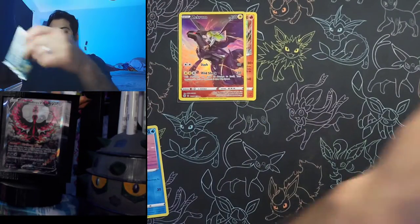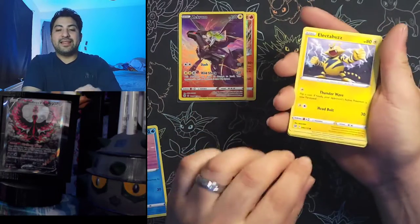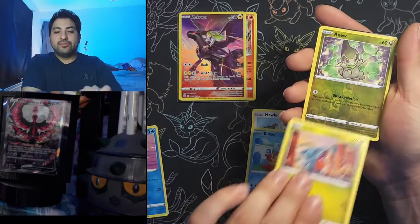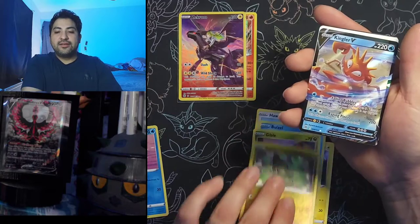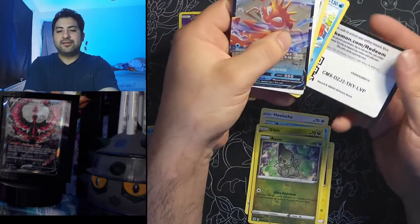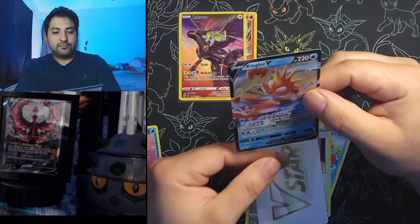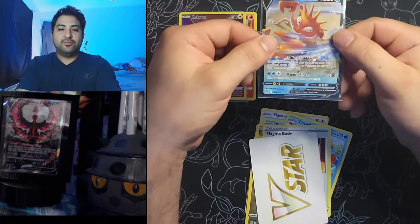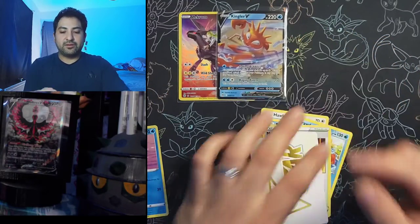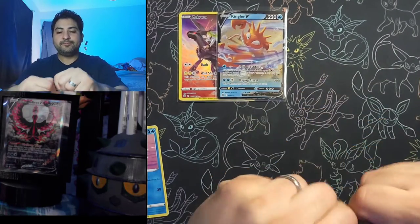Next up a new Shaman pack. We got Electabuzz, Bidoof, Hawlucha, Weasel, Gible, reverse Axew, and a Kingler V — pretty cool, there's a pull! Got that V-star right there. Let me sleeve up the Kingler V real quick — beautiful. I still need the Kingler V-Max so that'd be cool to pull for the binder.